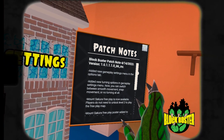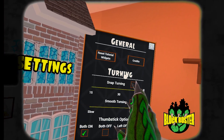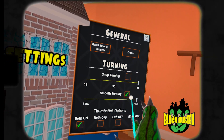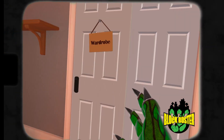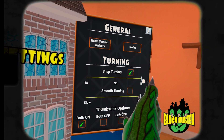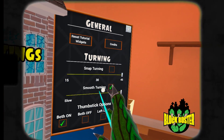Let's head into the general settings tab. This is where we can turn on smooth turning — this is the first of many quality of life updates that we're making. You have tons of options here: you can turn on smooth turning, adjust the speed of your smooth turning, turn on snapping, adjust the degree of the snap, turn off both controllers for turning, turn off the right controller, turn off the left controller, or keep both on.